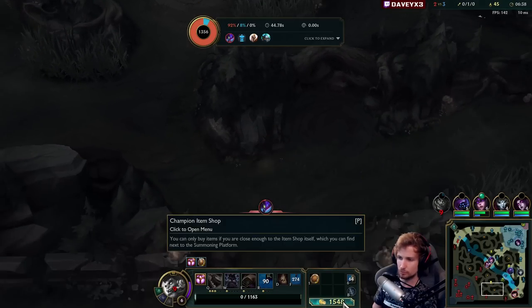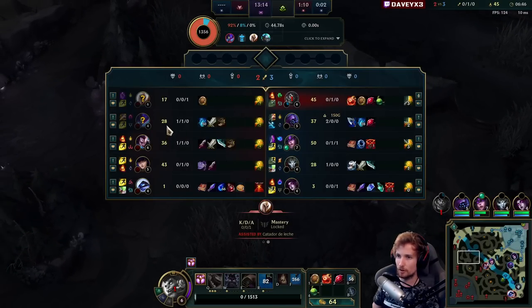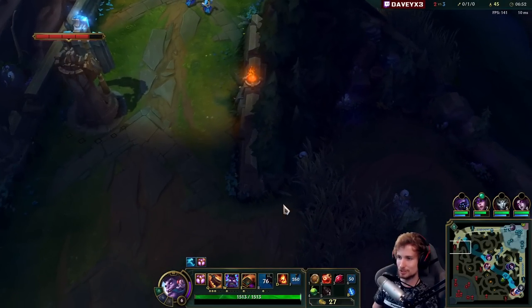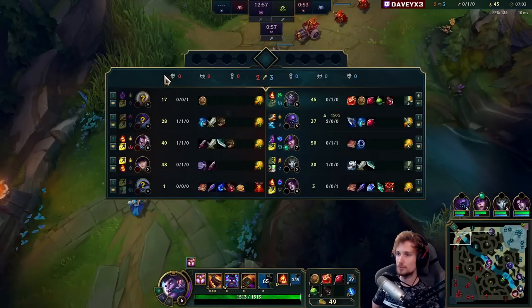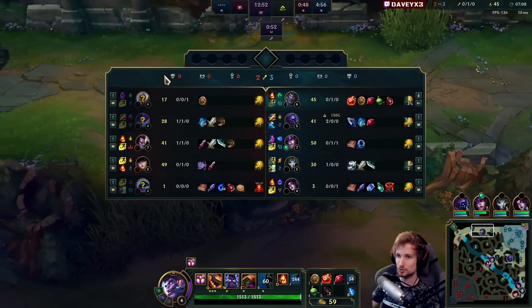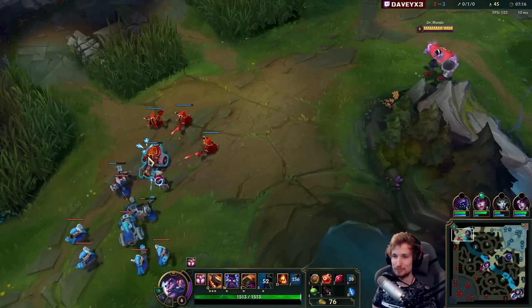Apparently Kha'Zix was pathing from the red buff to blue side — you can see on his farm that he didn't go for the full clear after that anymore, and he decided to stay up here for like the next two minutes. He's shown up two minutes beforehand, two minutes afterwards. He's camped so long that my jungler is actually ahead in XP and has two kills. That's a crazy long camp to try and prevent me from snowballing the matchup.